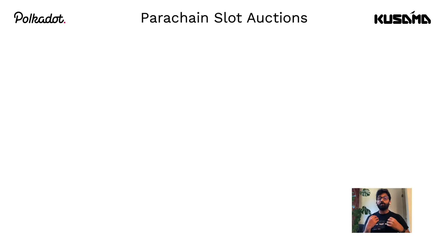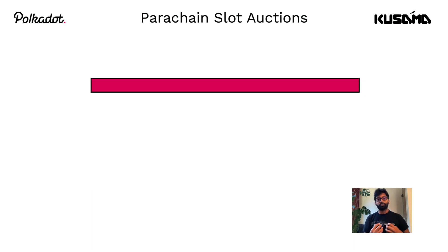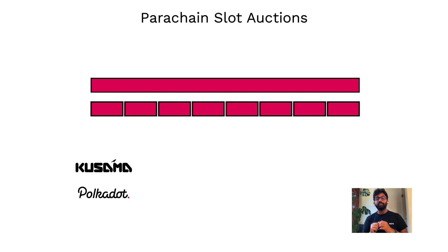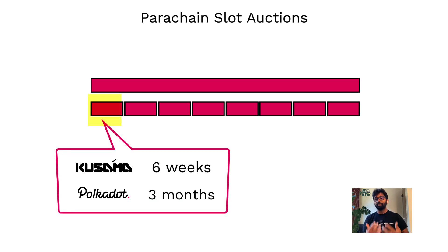To become a parachain on either Kusama or Polkadot, a project has to win a slot auction. At the time of recording this tutorial, the maximum duration a parachain can lease on Kusama is 48 weeks and on Polkadot it is two years. A full parachain slot can be divided into eight lease periods, so the minimum duration a parachain can lease on Kusama is six weeks and on Polkadot it is three months.